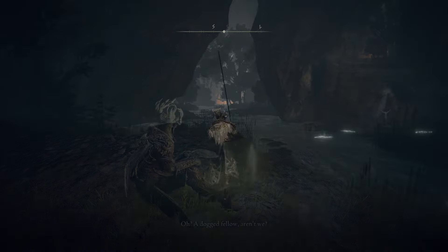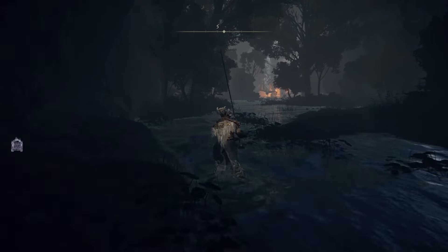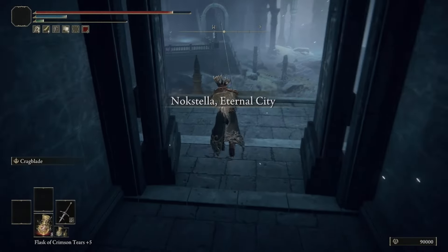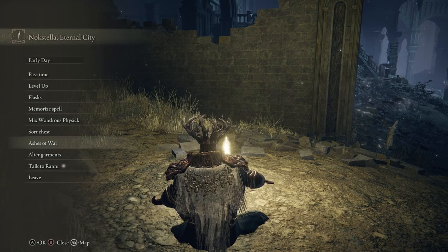Make your way through the rest of the Ainsel River until you get to the next Site of Grace — sit at the Nokstella Eternal City Site of Grace and exhaust all of Ranni's dialogue. Then make your way through the ground level of Nokstella until you get to a lift at the very end. Take it down, get one more Site of Grace, and exhaust all of Ranni's dialogue again.